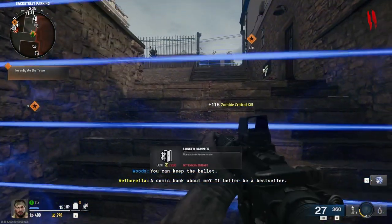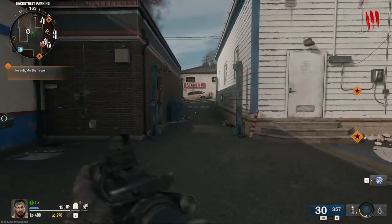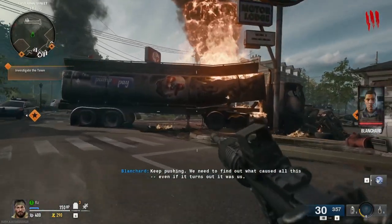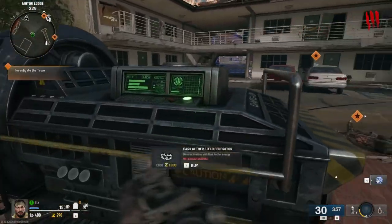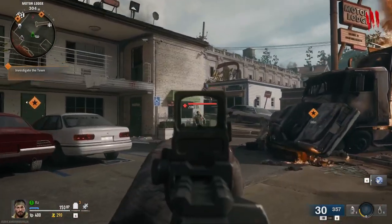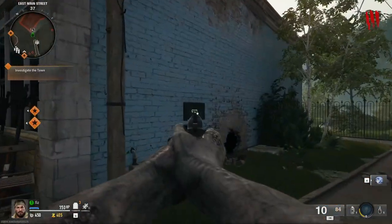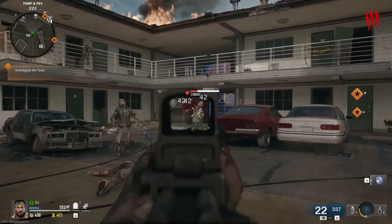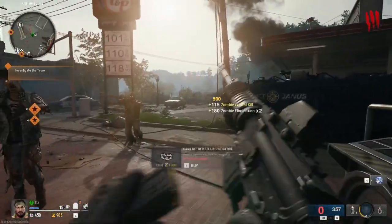How much is this door? $1,750 — so the doors are a lot more expensive initially. Normally we see doors costing between $750 and $1,000, then increasing to like $1,250. But the doors for this area seem to be more expensive. There's the field — dissolve zombies with dark aether energy for 1,000 as a trap. This gun seems strong, I'm liking it. There's a pistol wall buy here. There's definitely a departure from previous zombies where there's no breakable barriers.